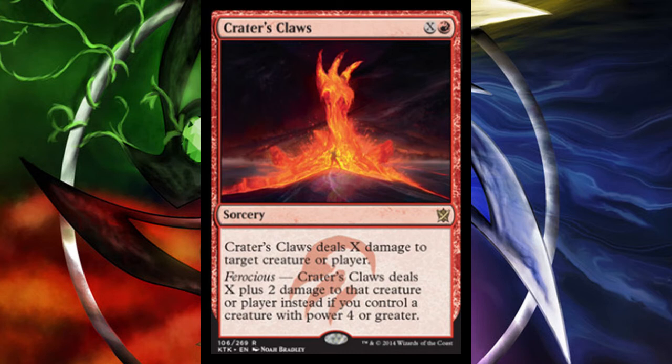Next we have Crater's Claws, a sorcery for X and red. It deals X damage to target creature or player, and with Ferocious — if you control a creature with power 4 or greater — it deals X plus 2 damage instead. Ferocious is a new mechanic in Khans of Tarkir, primarily in the Temur clan, and it gives a bonus when you have a creature with power 4 or greater.